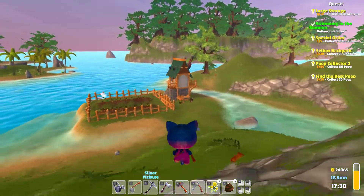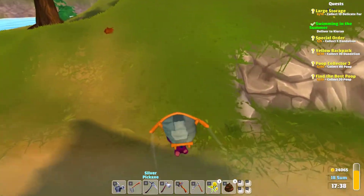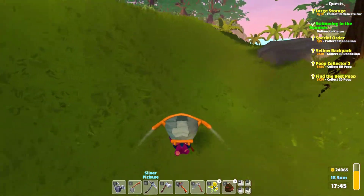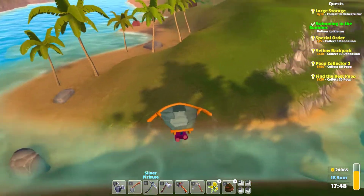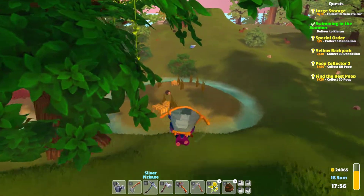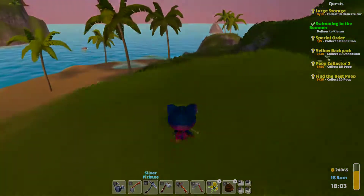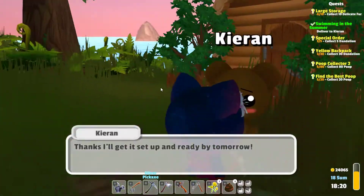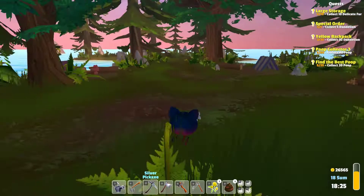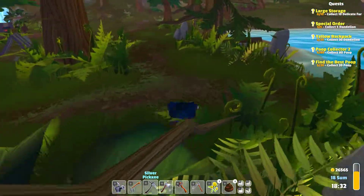Also, I said Boris earlier and I meant Thorn — I'm very sorry Thorn, I seem to keep forgetting your name. Now we head over towards Kieran. I deliver the platforms and he gives me 2,500 gold — I guess because it took a ton of wood, he made it worth my while. That was very nice. We'll explore a little, look for chests, and then head home. There's the wanderer over there.